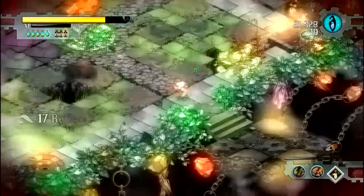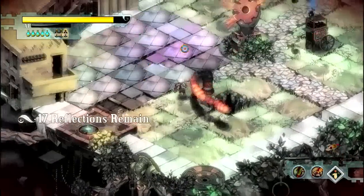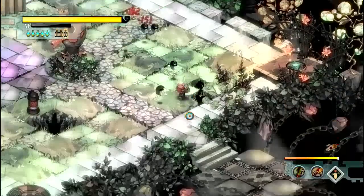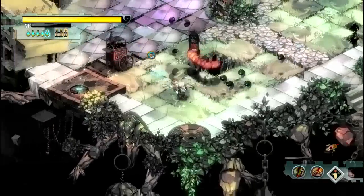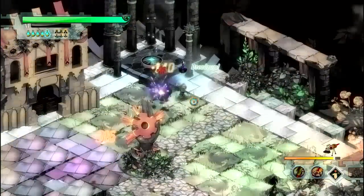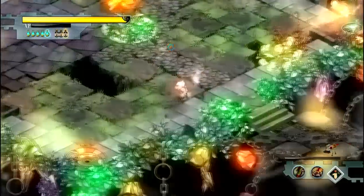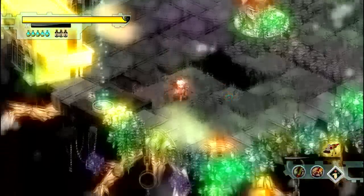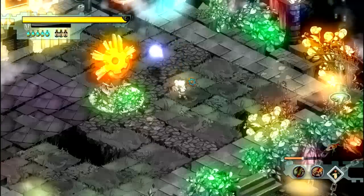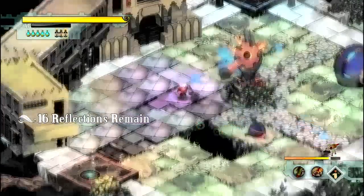Next we're going to have towers and the squirt spawners. Your mortar is going to take out the squirt spawners in one shot, so that makes life really easy. Just take them out and run away from the squirts. Your mortar is not very useful against squirts — this is one of the reasons I use the Pike. You can roll away, stab with the Pike, then roll away again, and you're safe from squirts and don't have to worry about bombs.